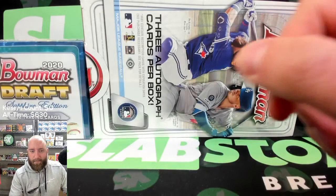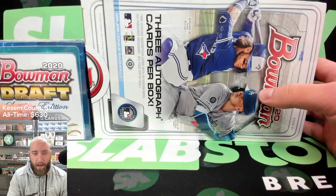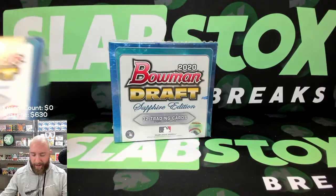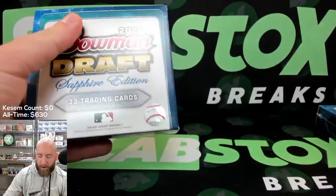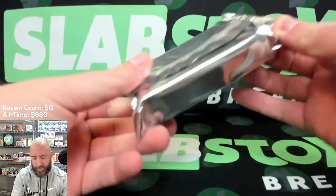Hey guys, happy to be here. Happy to be here on a Thursday like every Thursday. Very excited to rip baseball. We are going to start today with the two boxes of Bowman Draft Sapphire, and leave hopefully a red Jasson Dominguez in that box until a little bit later. The baseball draft will not be a very long one today — there's not too many cards in these Bowman Draft Sapphires, talking 32 cards. Are there autos in here? There's not — no autos.